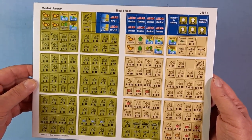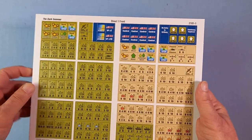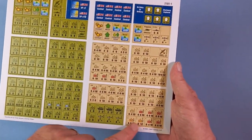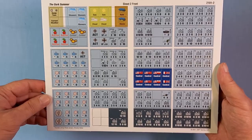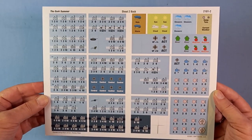Two sheets of counters. Here's the first one. They are actually 9/16ths in size — brown, coarse, quite thick. We've got Americans, the Brits, Canadians, Polish. And that's the reduced side. The second sheet is mainly the Germans, with the SS down here. And there's the other side.